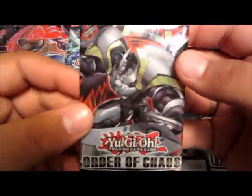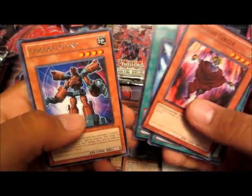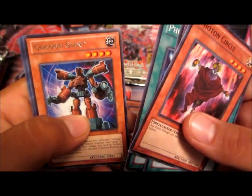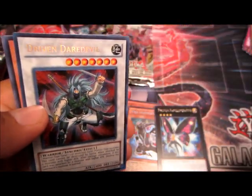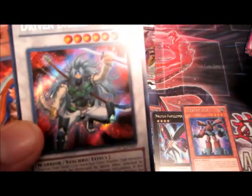Now an Order of Chaos, open this up, see if I get an MX Saber Invoker. A Gogogo Giant and a Secret Driven Daredevil - it's pretty cool, it's a secret. Not the one I wanted but it's still a secret, pretty sweet. Okay next, Galactic Overlord.